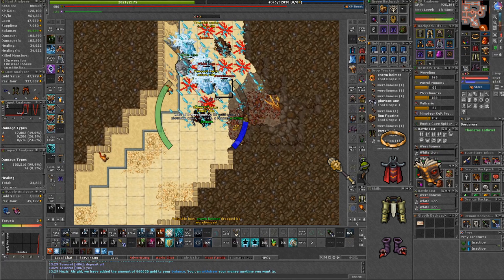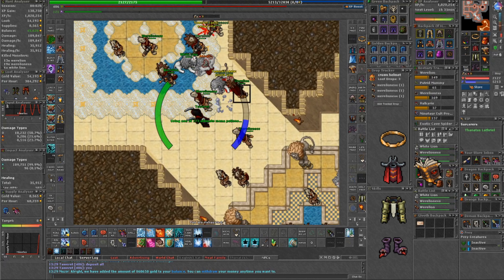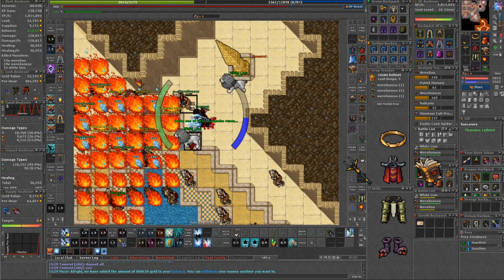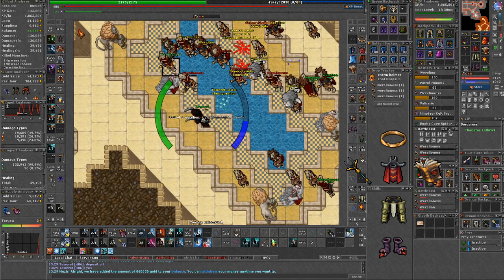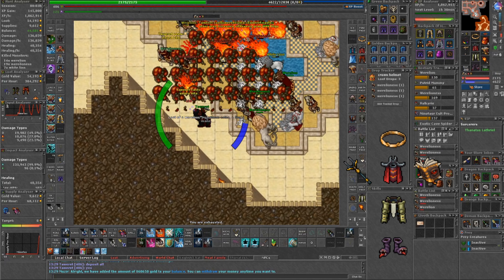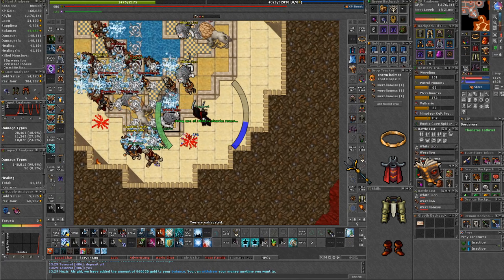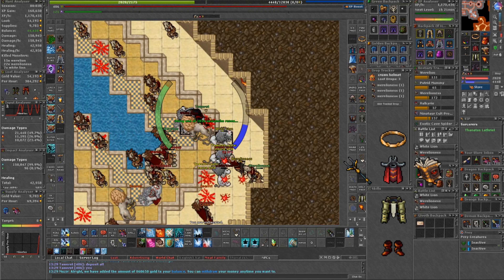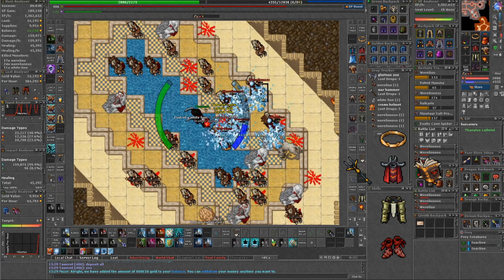Sorcerers also have the option to hunt here with falcon wand that gives fire protection, or choose a completely different weapon — probably the best one — the deepling fort, which gives extra crit, 8% holy protection, and is imbue-able with 2 slots. The fort can be used by both druid and sorcerer. You can change nightmare boots to magma boots if you need extra fire protection, but that comes with the cost of 1 lost magic level. A sorcerer can go for makeshift boots that give fire protection and keep the magic level bonus.